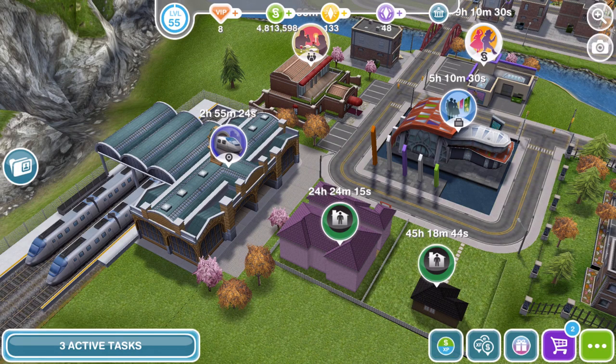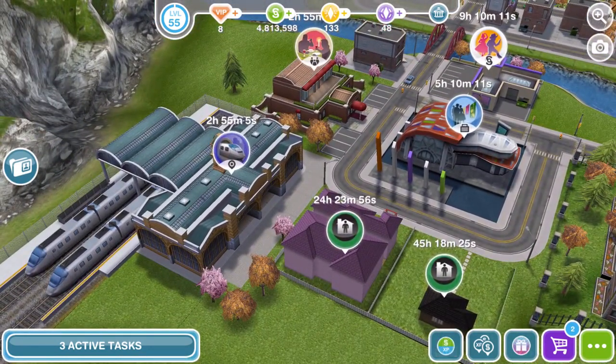These houses came out with the penthouse update which came out in June 2017. To access these penthouses you will have to have completed the Sims and the City Quest, and then you need to go over to your downtown area. To get to your downtown area, come down to your bottom left side of your map and click on the Simtown Express.